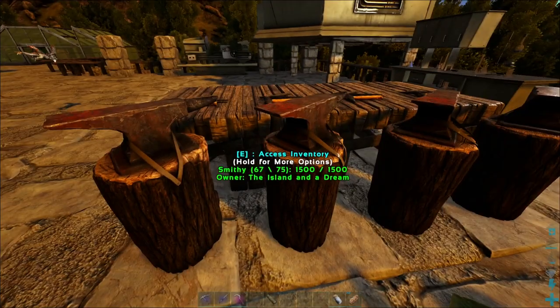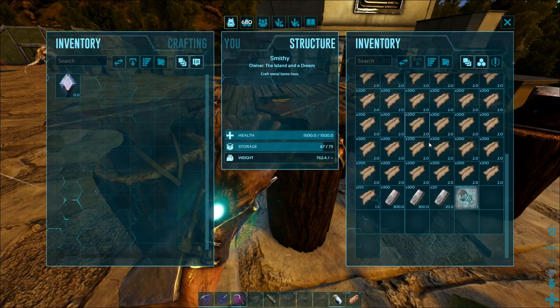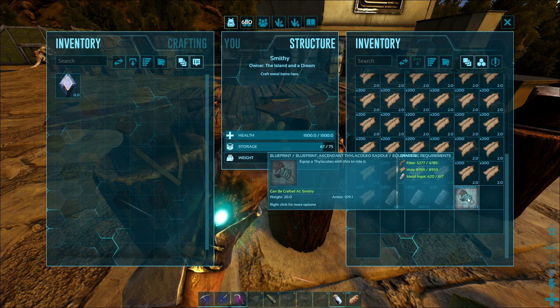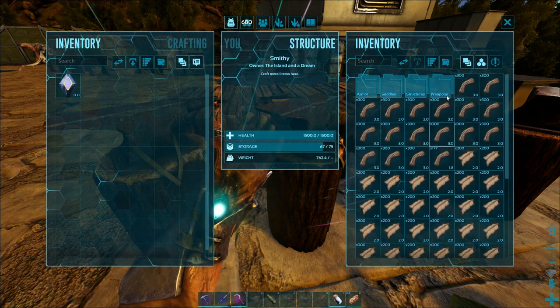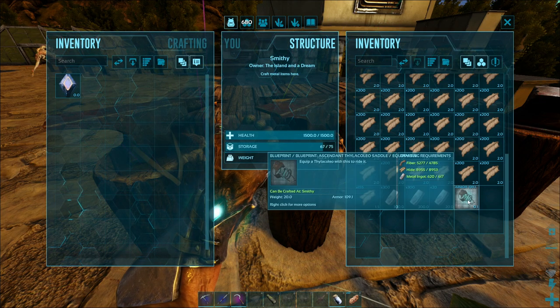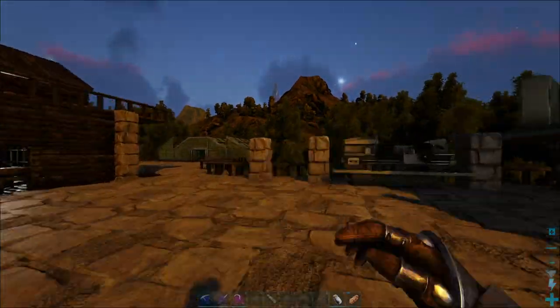I've got to get some stuff together and get stuff ready. I've got everything I need to craft one of these good filer saddles. I weren't actually sure if it was going to fit in the smithy, but luckily it does. And we've got a little bit of spear as well, so that was all right.